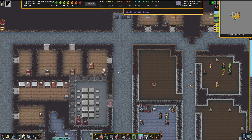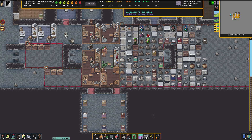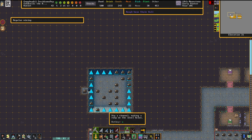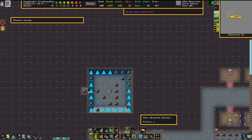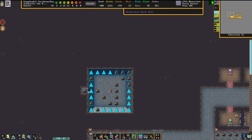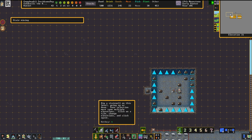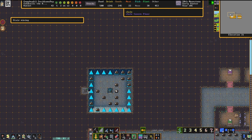Hello there, everybody. Welcome back to Episode 7 of Sandwalls, the Armored Heart. So, what's up for today? We're going to continue digging our little cistern, and we're going to see how far we can get with our little armory project.